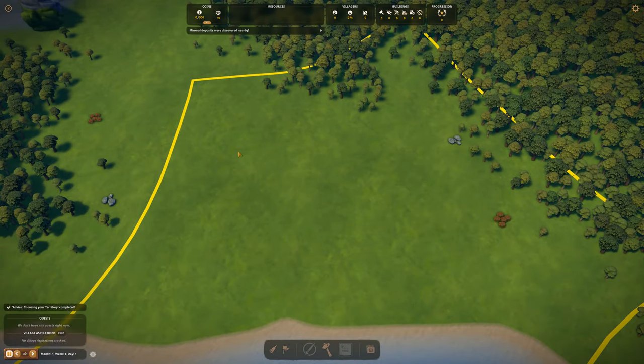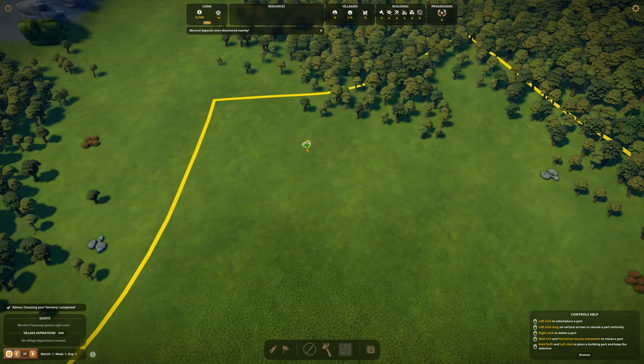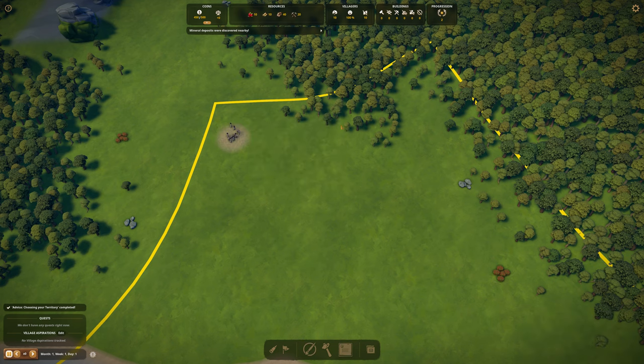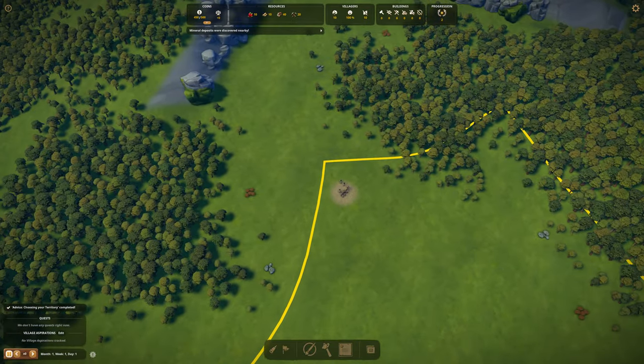Now when you start the game, the most important thing is not placing the village center. It makes sense and it's important, but not the most important one. People tend to stay near the village center, do their job, and then just do nothing. But later when you build houses they will go there. Just plan ahead, because the village center is only important for like the first 10 minutes. I'm going to place it over here.